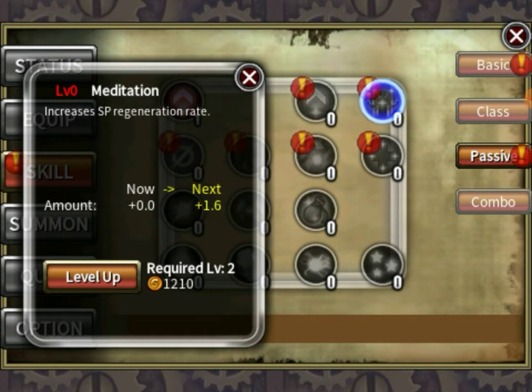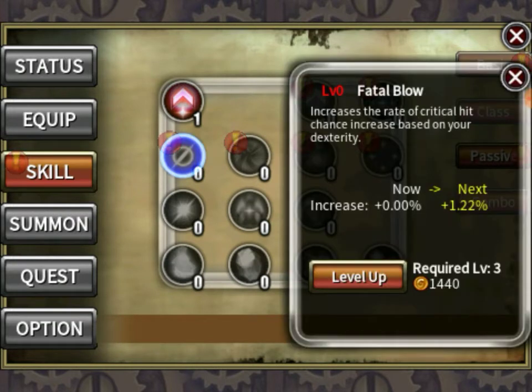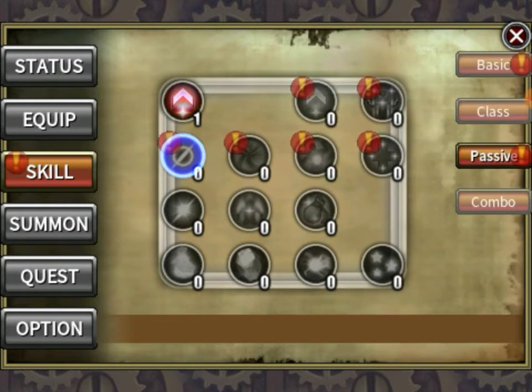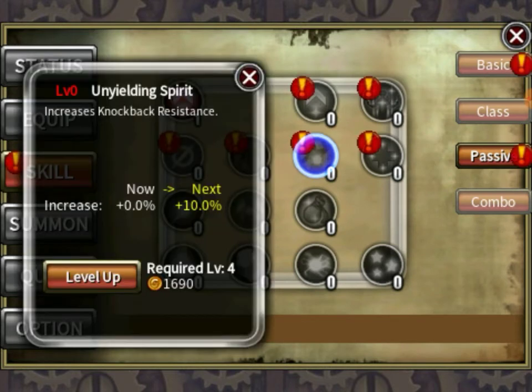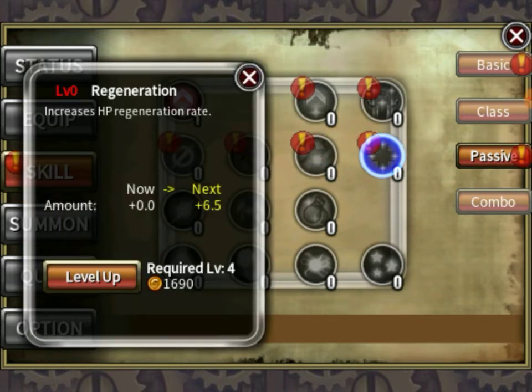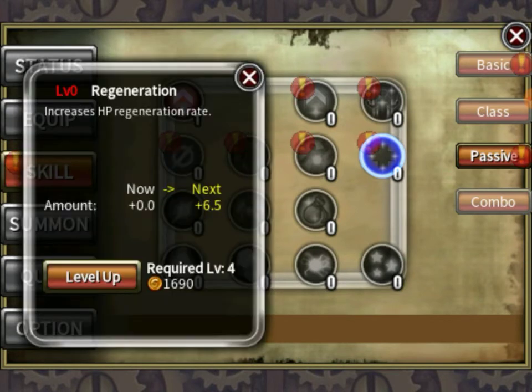Increases your SP regeneration rate. Increases the rate of critical hit and increases based on your dexterity. Increases your stamina regeneration — that wouldn't be too bad actually. Increases knockback resistance. And increases health regen — yeah, we're getting that. How much gold do we have?